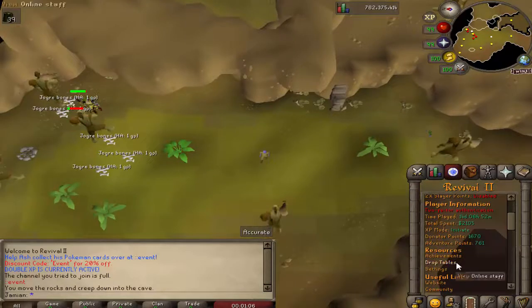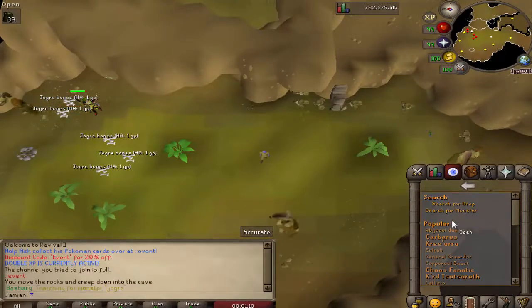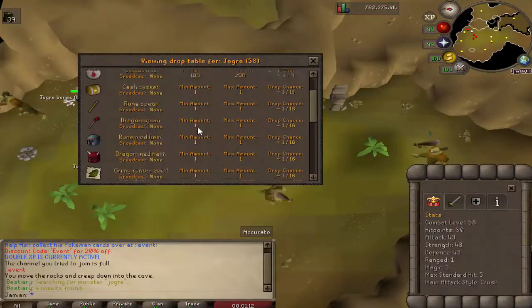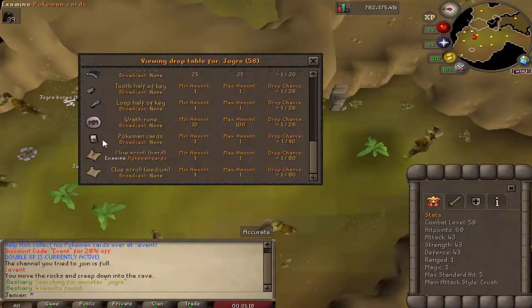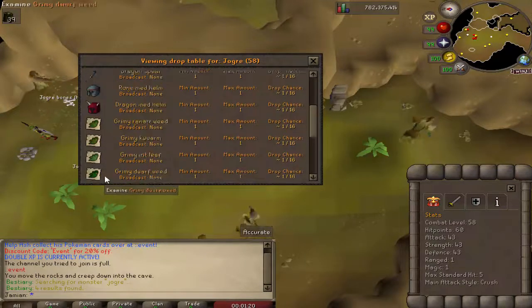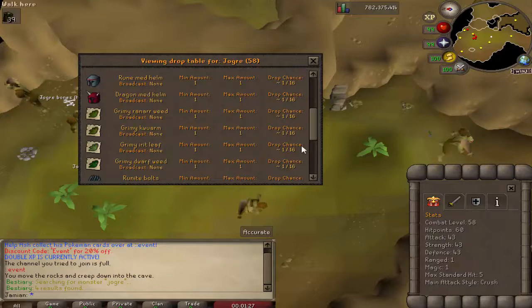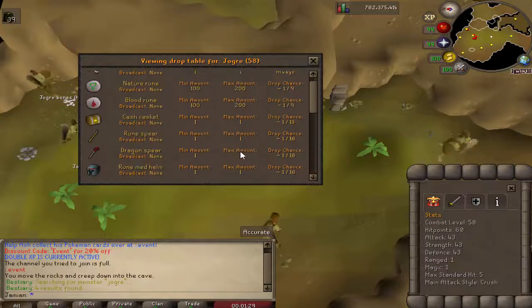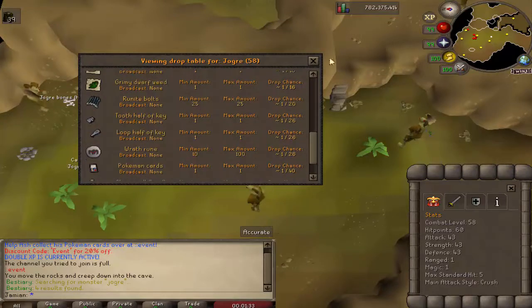Let me show you what the drops are. They have these drops right here — some of the interesting things would be Runite bolts, half keys, wrath runes. They have the Pokemon cards on their table, clues, and they now drop noted herbs. This is the day after the event and there was also a mini patch. I'll talk about that towards the end of this video.